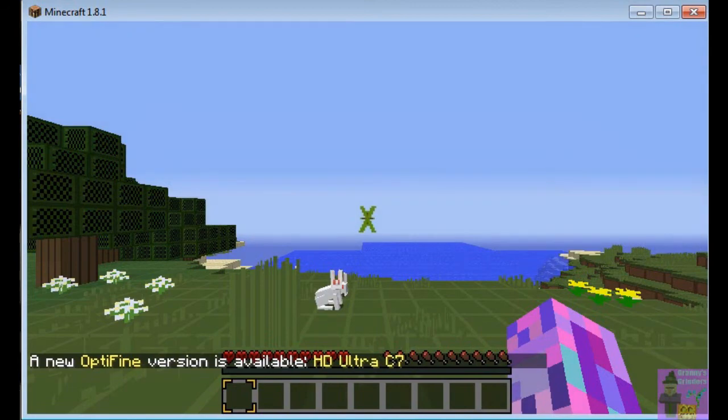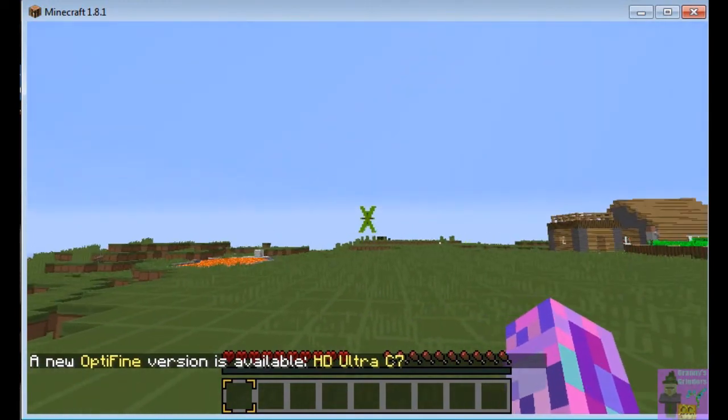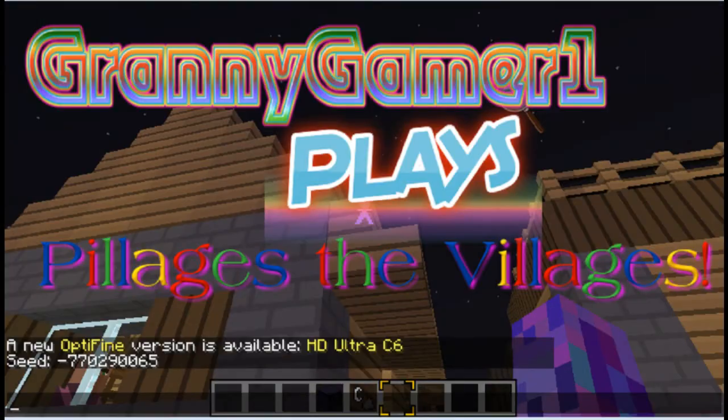There's a ravine underground and you're ready to go. That's Pillages the Villages — thanks for watching. I'd hug you but my arms don't bend. Bye.